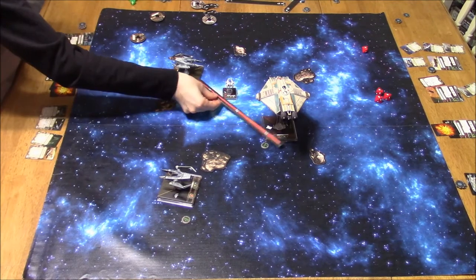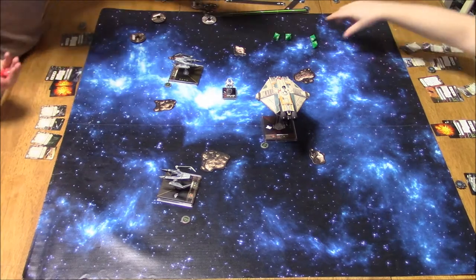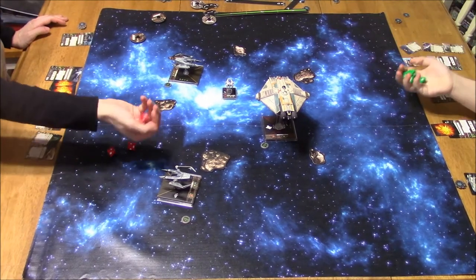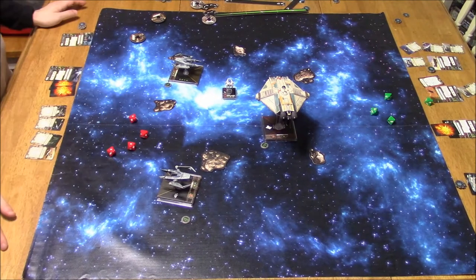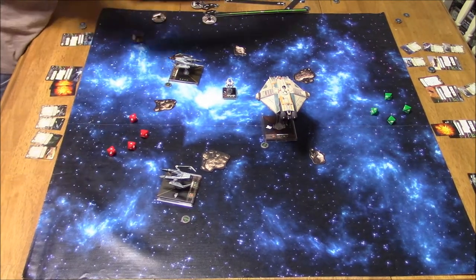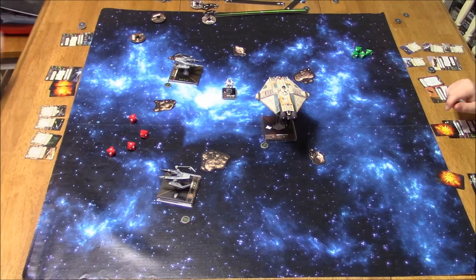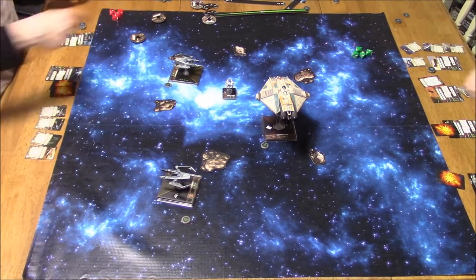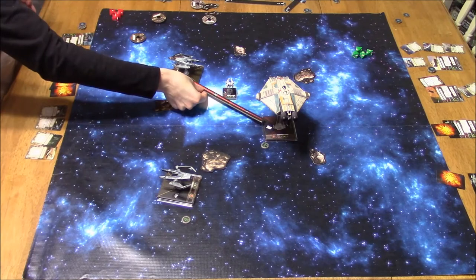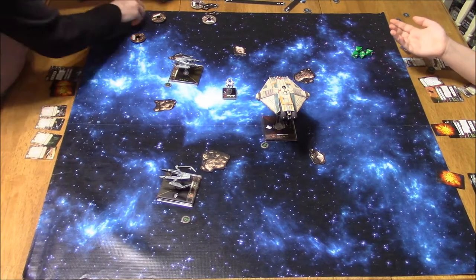Here comes the other IG — the damaged one. This could get rather nasty. I can't boost, so I took a focus. Four attack dice — probably the Ghost. Three hits, no — his A-Wing. He takes a damage card on his A-Wing and is down to 1 health. His stealth device is gone.